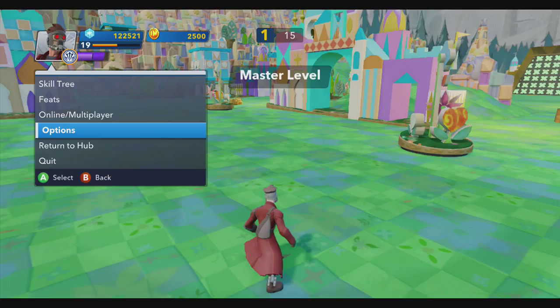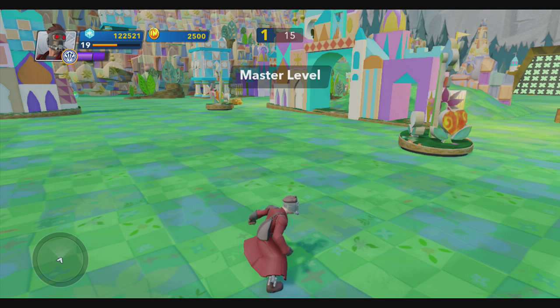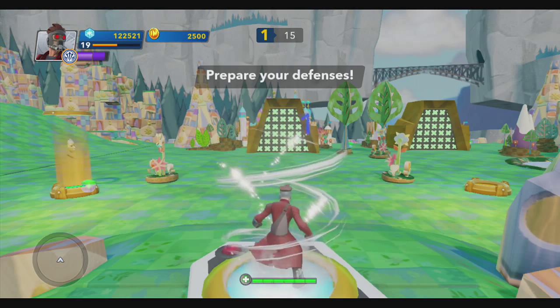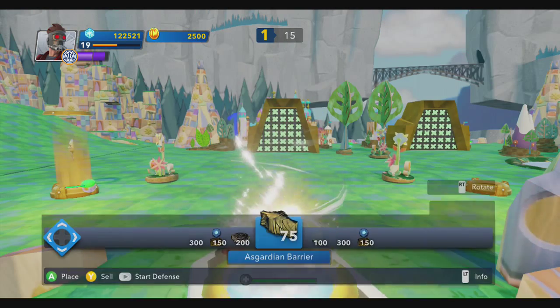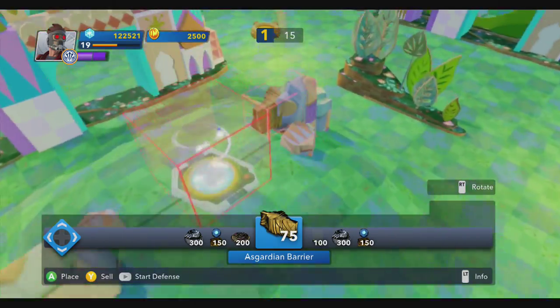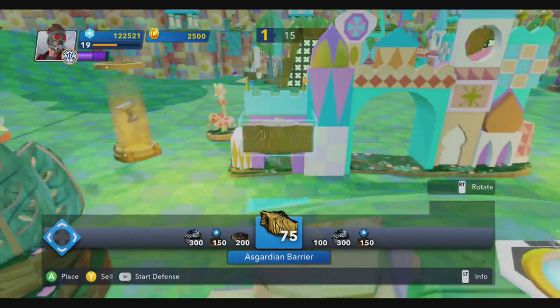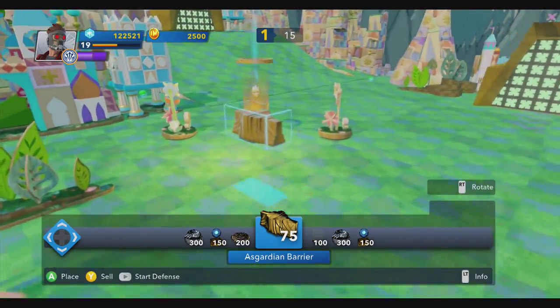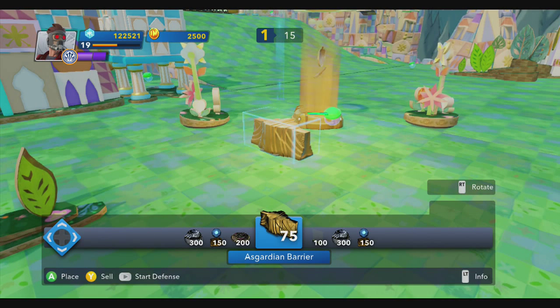It might go quick. These levels are really hard. So let's get right into it and plant some stuff. The easiest thing to do is one right there and one right there. The easiest thing to do when you get up to this high of a level is just protect one of the bases.